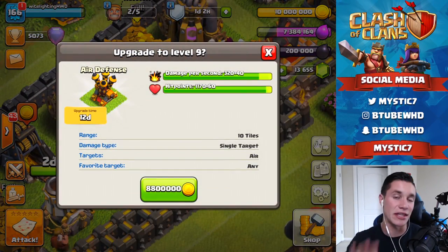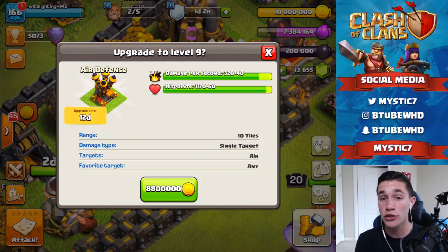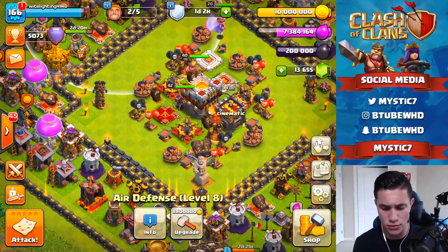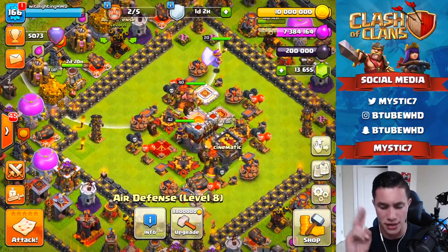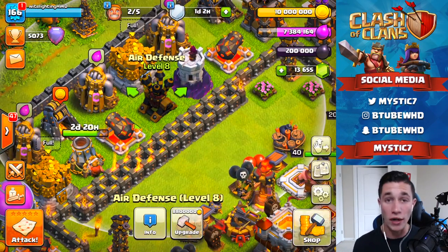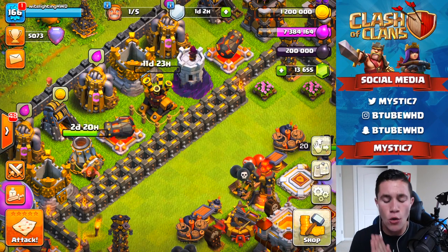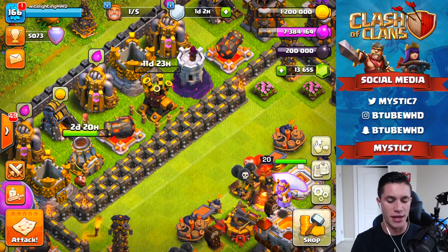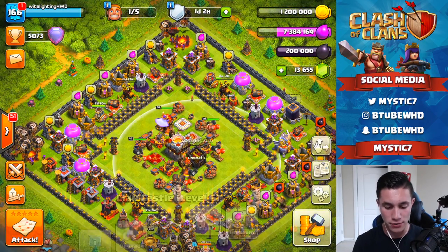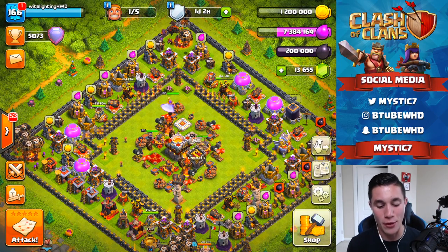Now we're going to come in and upgrade our air defense level 8 over to level 9. This will be the third out of four level 9 air defenses. After this we have one more to do. We still have two more teslas and two more air defenses and we are done on the main base. We're going to upgrade this — BAM, there we go, going down. That's 8.8 million with a 12-day upgrade. We're not going to gem that, but that is phenomenal.